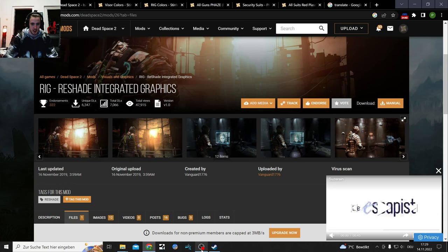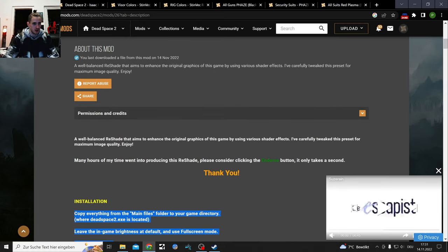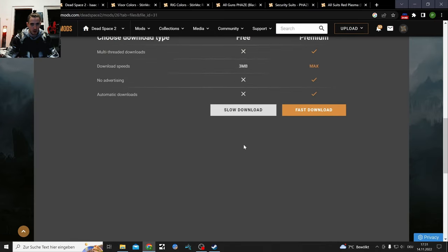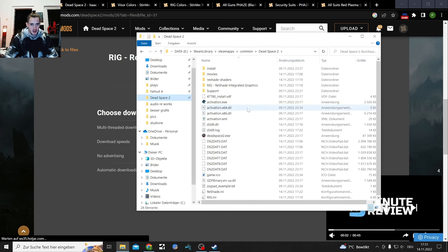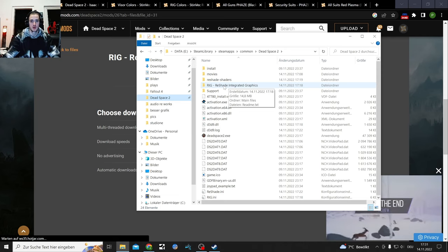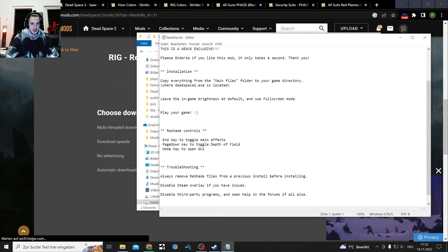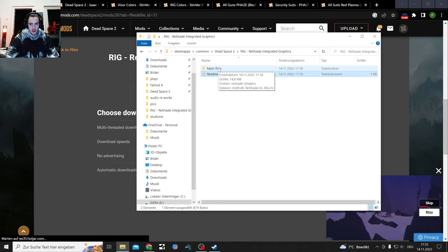Let's start with the ReShade. Here we have the installation guide. Files download, manually download that - slow download - and then you get it. Throw that into your Dead Space folder which is pinned here. You get the ReShade Integrated Graphics file as a zip file, extract that into this same folder. You get a readme text with instructions and troubleshooting. It might be different on Origin.